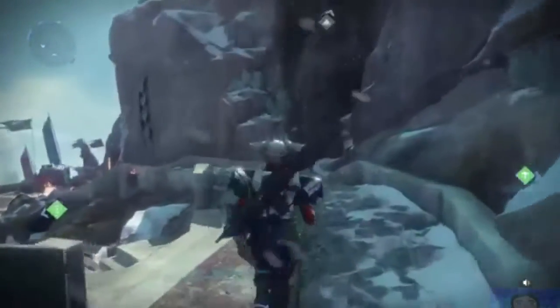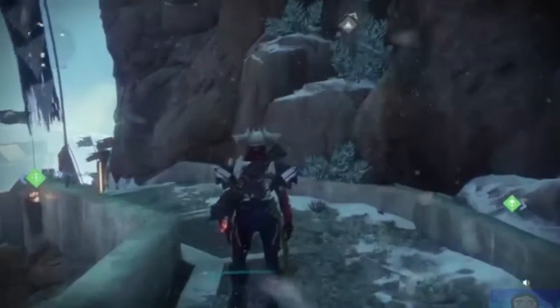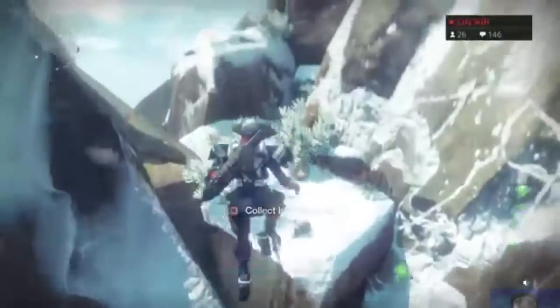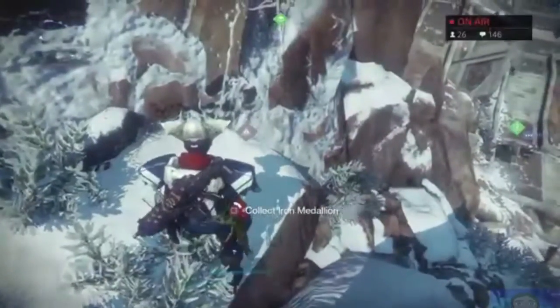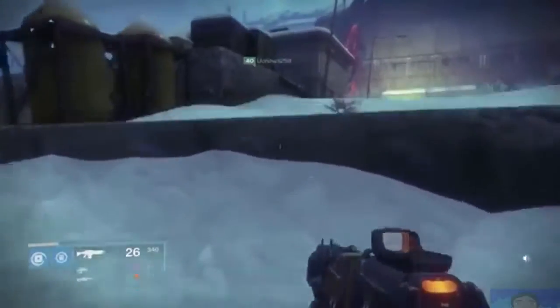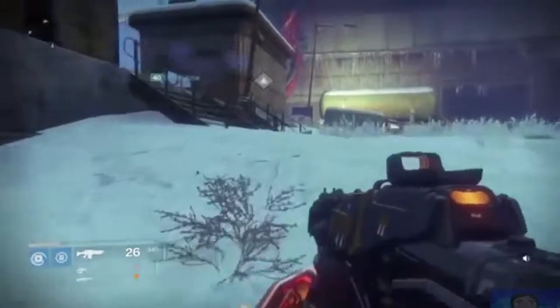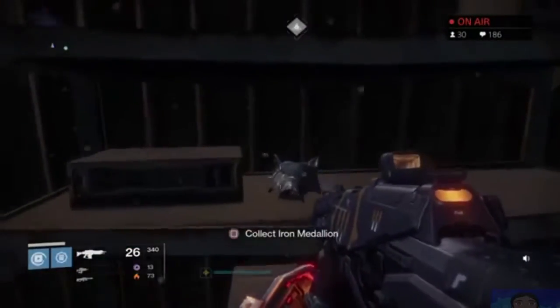Let's go ahead and get the first one, which is located here. Make a right and go down the staircase a bit. Directly in front of you, there should be ledges which you can jump up onto. Go ahead and hop on top of those ledges until you get to your first Iron Medallion. Now let's go ahead and head on back over to the Plaguelands. Once you spawn into the Plaguelands, turn to your right and head on over to the shed where you'll find an Iron Medallion.